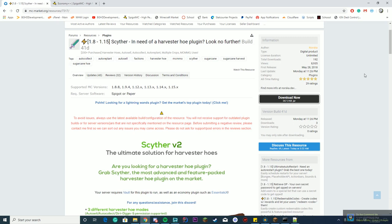Hello everybody, welcome back to today's video. Today we are reviewing — there's no way I'm going to pronounce this — but it's a Harvester Hoe plugin from Minecraft where you can set up a bunch of new things, so let's get started.